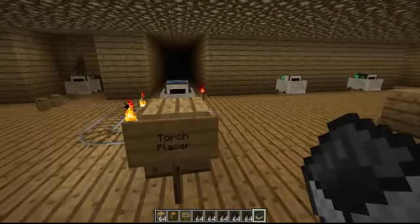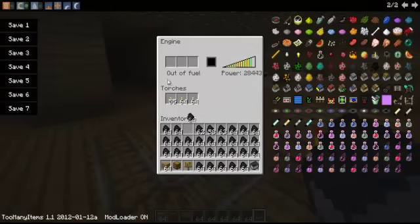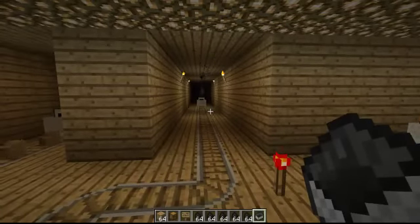Now the torch placer, which I would personally put after the mining cart because you need light. It places a torch every few blocks or so — pretty neat.